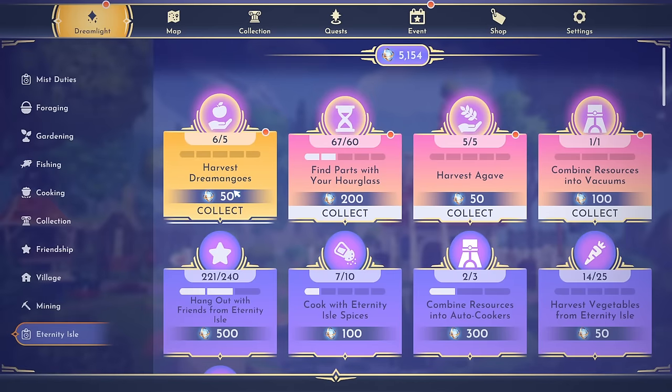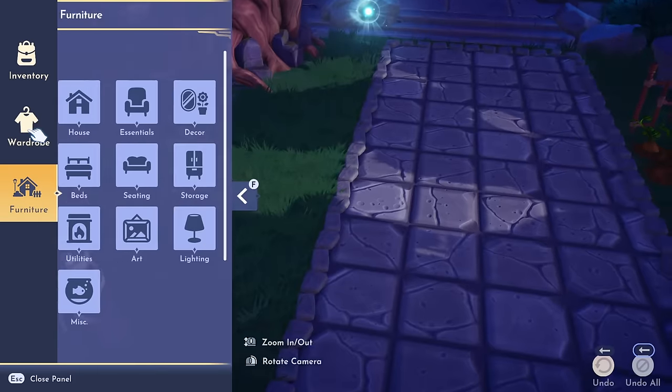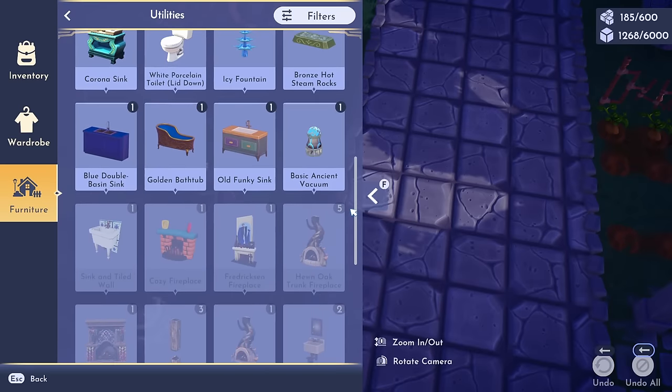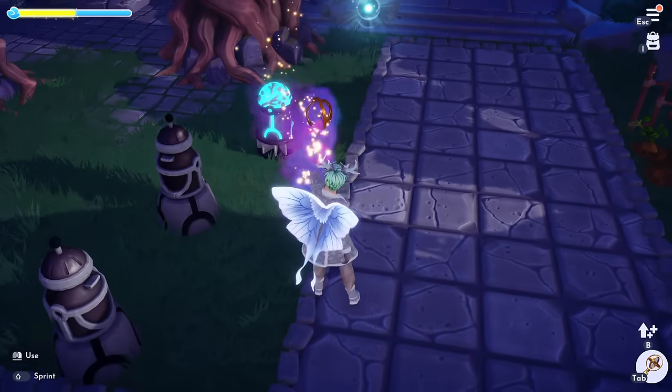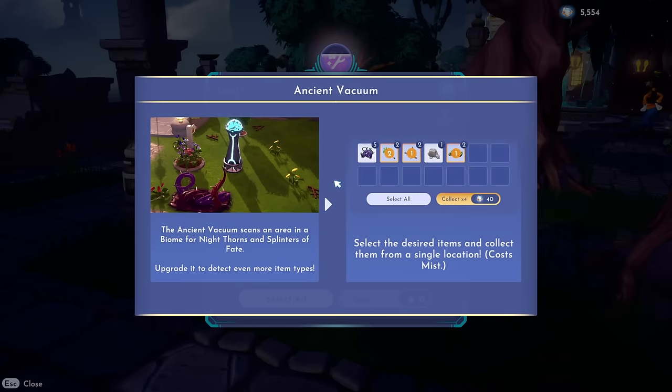Let's go ahead and craft one and take a look at what this thing does. We'll get some of our resources back and find it down in utilities. It's like a little glowing item - it's beautiful. Ancient vacuum: the ancient vacuum scans an area in a biome for night thorns and splinters of fate. Upgrade it to detect even more.